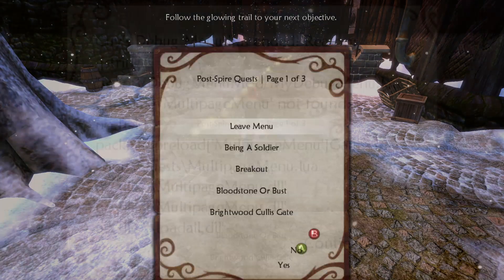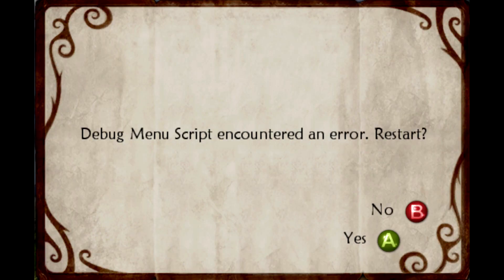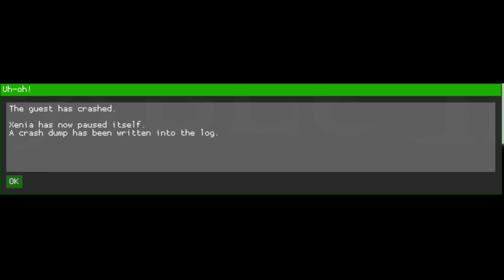If at any point the menu encounters an error, it should pop up a window telling you about it, then ask if you want to restart the menu. If this happens, please remember what the error said and leave a comment. If you say no to restarting the menu, you won't be able to use it again until you reload a save from when it was running. I can't guarantee the menu doesn't crash or corrupt the save at some point, so I'd recommend not getting too attached to the save file, but at the same time I don't see how the menu itself could cause any major problems.